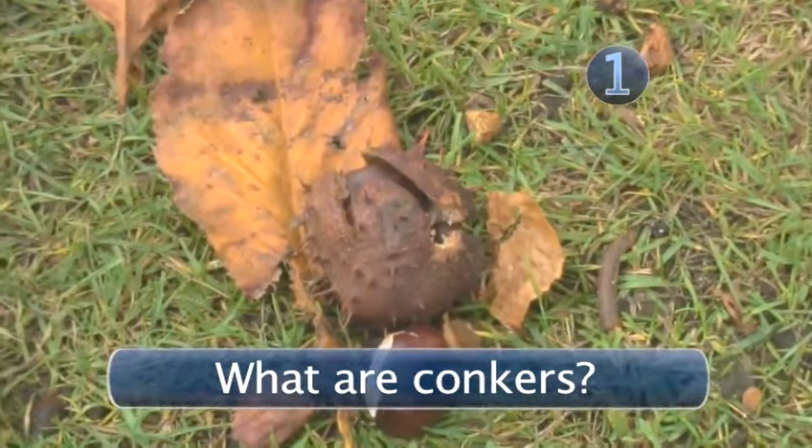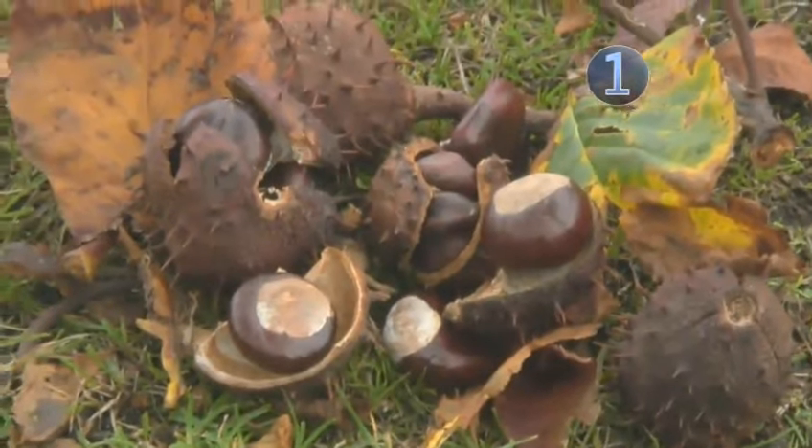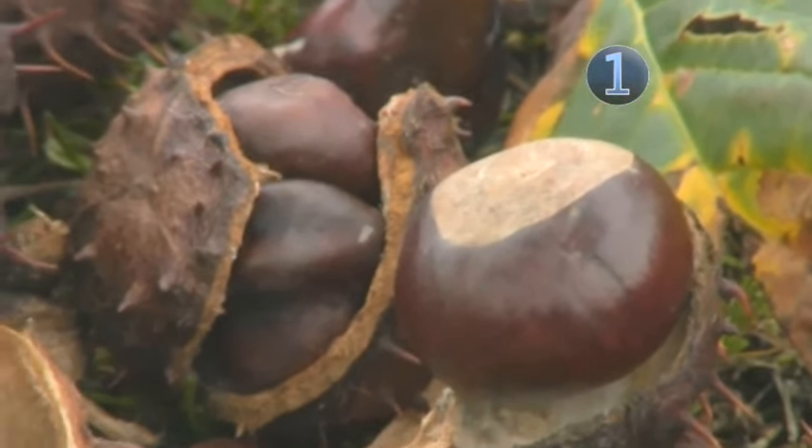Step 1: What are Conkers? Conkers are the seeds of the horse chestnut tree. A Conker is a hard brown nut that's encapsulated in a green prickly shell which falls from the trees at the beginning of autumn.